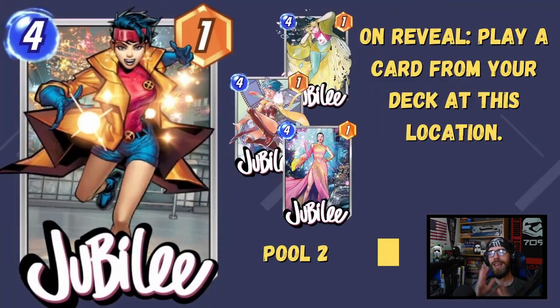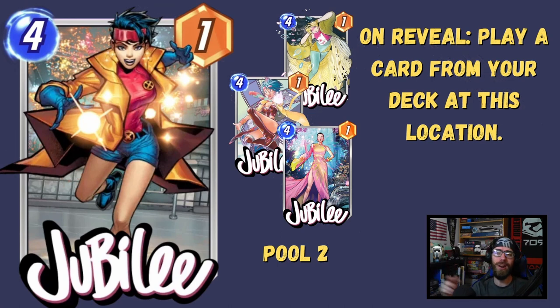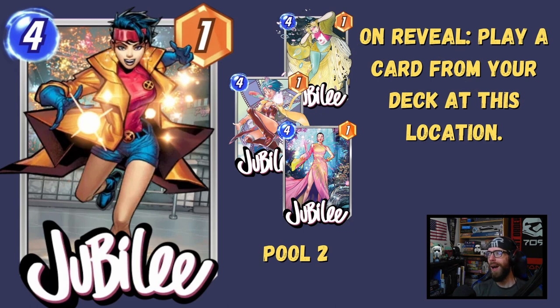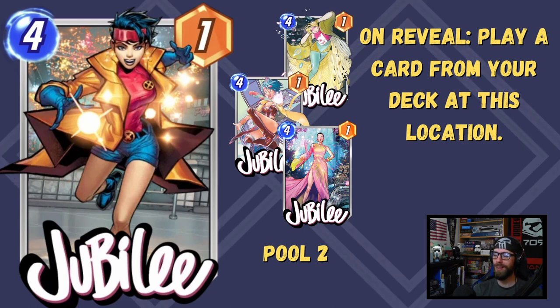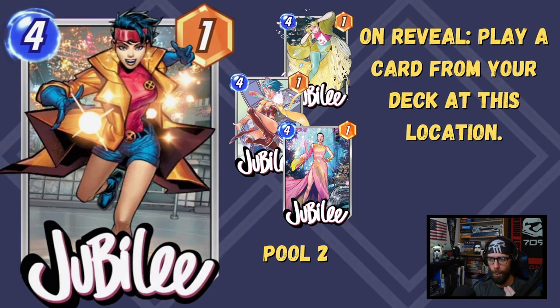Next up, Jubilee — incredible potential out of this card. 4-1 stat line, terrible power-to-energy ratio, but her ability is worth it. On reveal, play a card from your deck at this location. This is an incredibly useful case where we're able to thin out our deck and make it a lot more consistent. She is most powerful in a deck with a very high energy curve — you're hoping to pull out a 6-drop on the Jubilee location and amp up a lot of power, maybe also benefiting from having multiple bodies on the board.